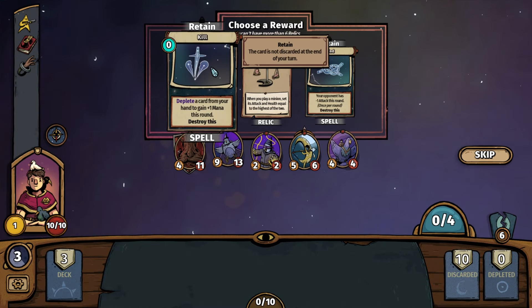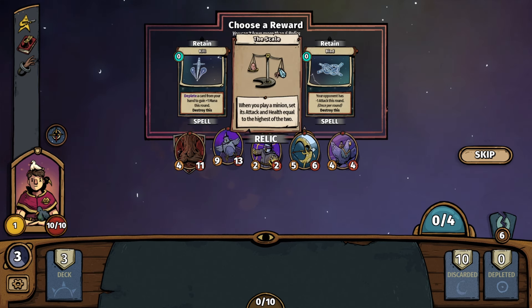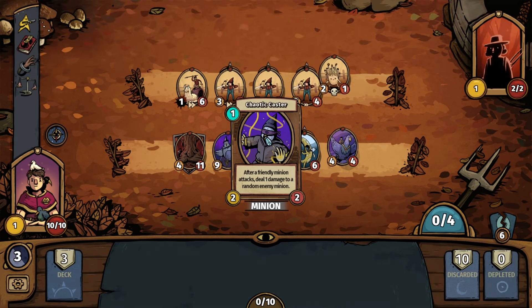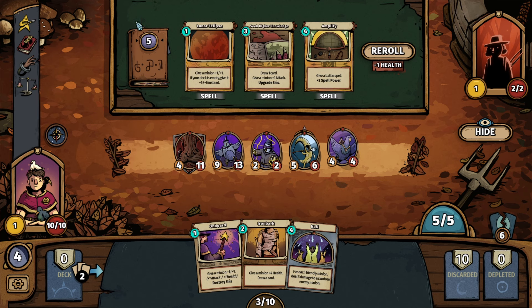On kill, deplete a card from your hand to gain plus one mana this round. We have Bind, and The Scale — when you play a minion, set its attack and health equal to the highest of the two. I don't see any downside to that. We did tier up, meaning we've got more max mana and we're going to add some more stuff to our deck.